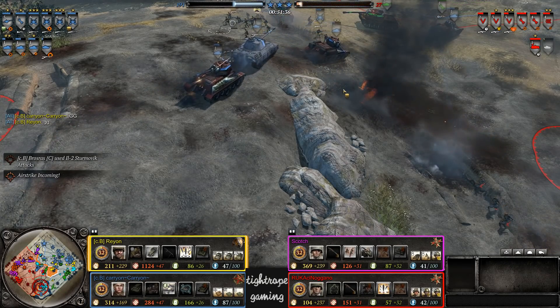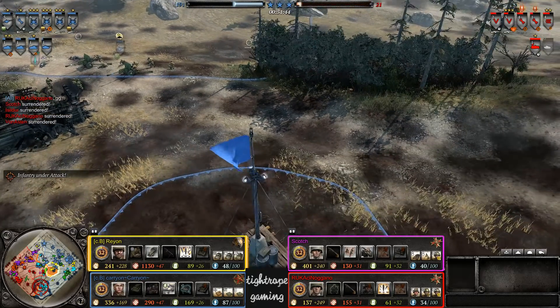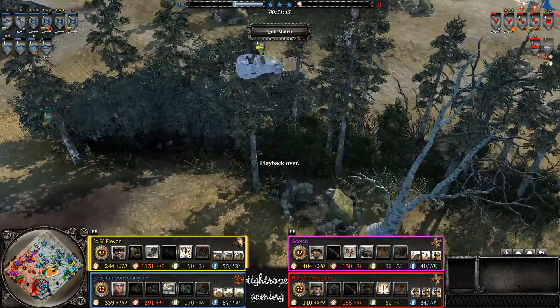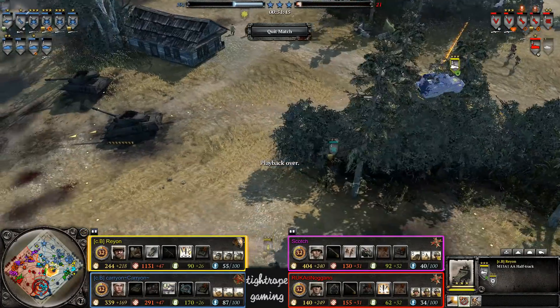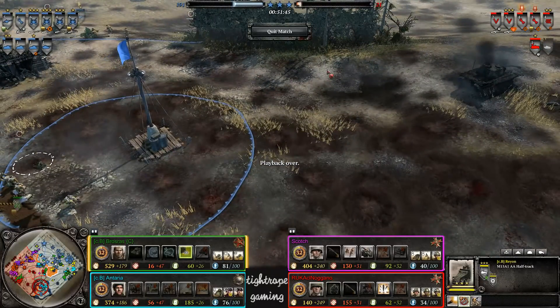Valiant stuff - some incredible tank play here, some admirable pushes by the Axis. But I think what really cost them the game is losing those two Jagtigers - they just never recovered from that, and then they kind of used their close air supports ineffectively. I think they needed to save up for two close air supports at the same time, because the Allies had it well covered with the AA. Well, I'll wrap up on that guys - if you'd like your game to be cast by me, details in the video description below. I'll catch you all for the next thrilling installment. Goodbye and good luck.